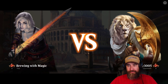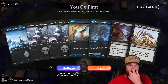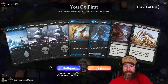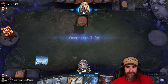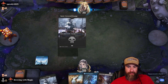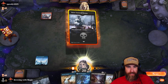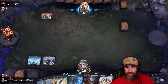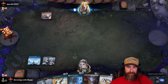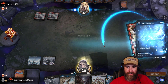Game one — we go first. We got three lands, an Essence Scatter, Girardi's, Heartless Act, and Extinction Event. This looks promising. Let's lead out with a blue. Our opponent missed a creature on turn one — are they Izzet or mono-red? They played Conspiracy Theorist, so I think we go ahead and play Girardi's.